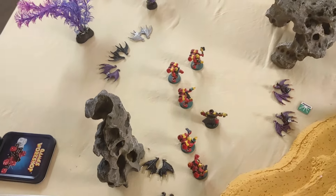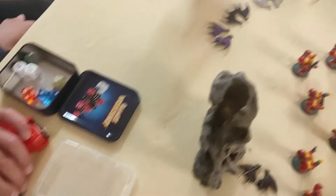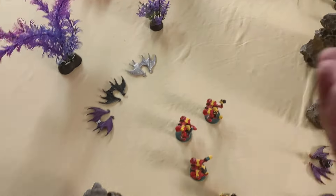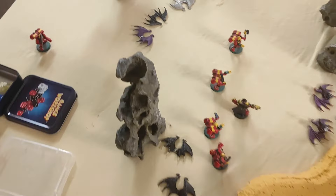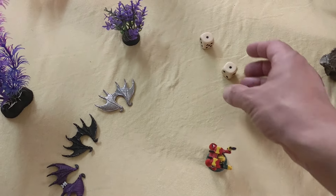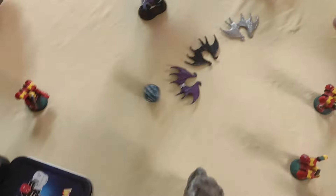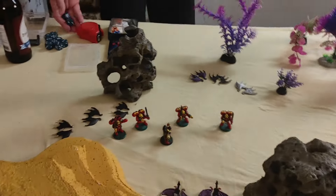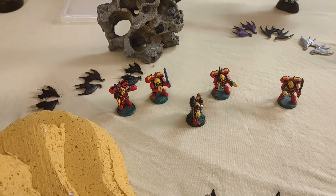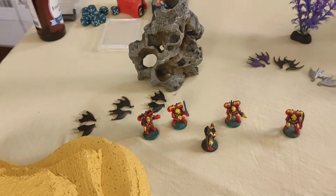Two broken broods went on flying high, then came down close to the Blood Angels army commander and veteran assault squad. All their Flame Spurts hit two Space Marines in power armor. The first brood scores one wound but the five-plus armor save holds; the second and third Gargoyles fail to wound; total one Marine down. The fourth brood similarly fails to force a break test. The army commander and his bodyguard survive.